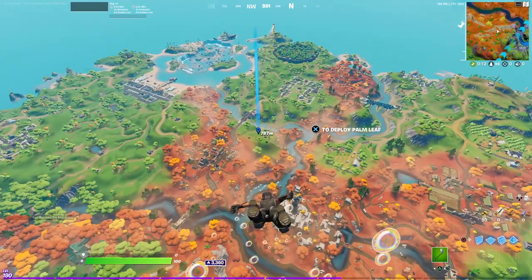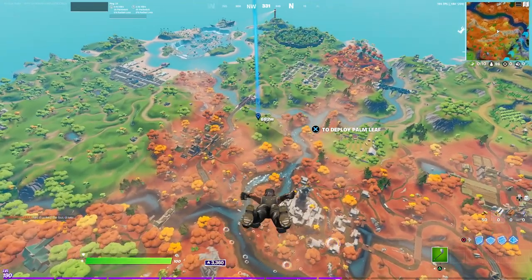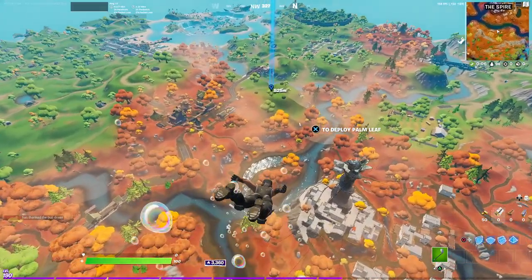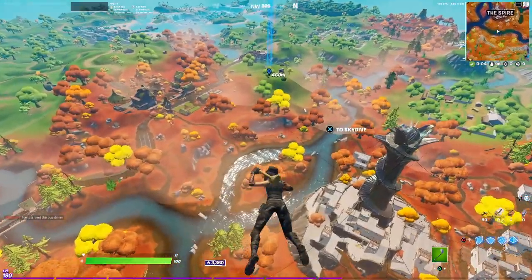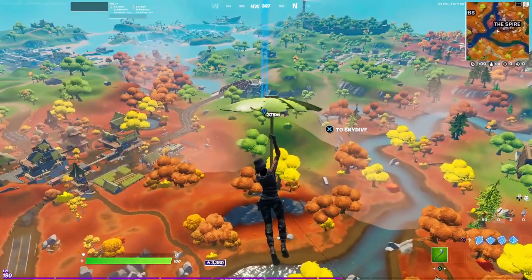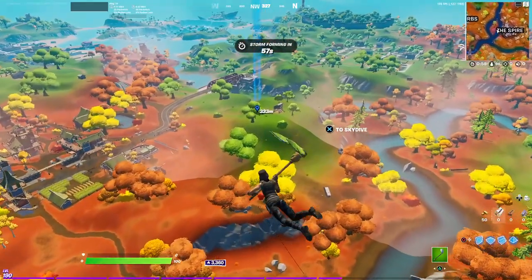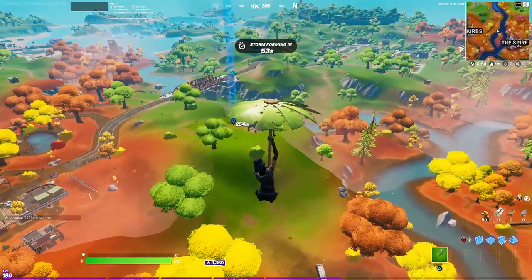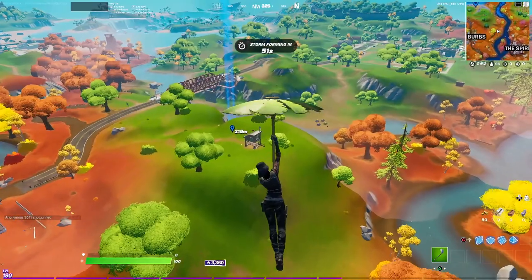It doesn't matter which way the bus route is — chances are you'll be uncontested. You're guaranteed mechanical parts, you're guaranteed at least good loot. There's a possibility of three chest spawns, and chances are one of them's going to be up. I've never landed here where I didn't get a gun.